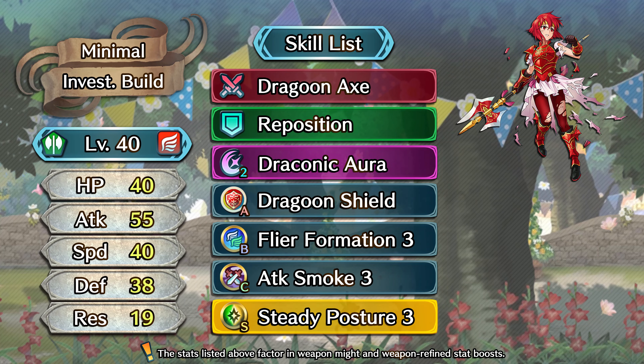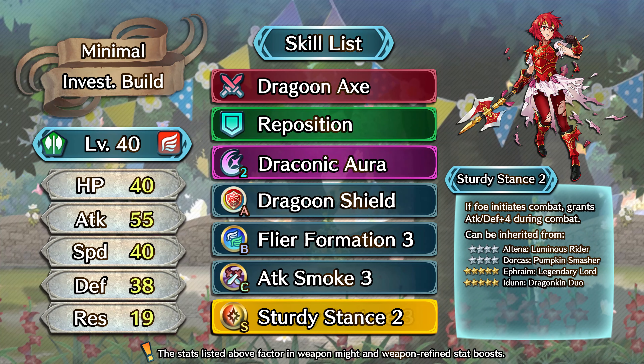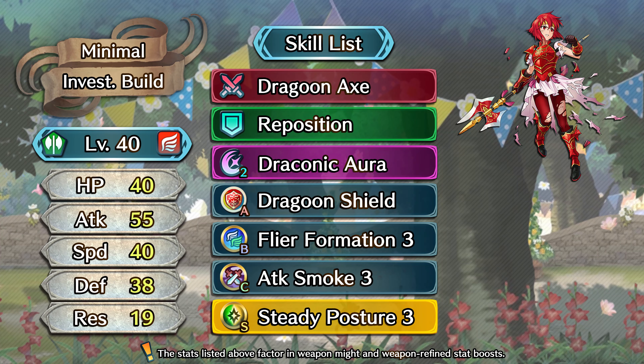Moving on to her Sacred Seal, we've got a number of options. Steady Posture 2 is my preferred choice as it provides Minerva with plus 4 speed and defense on the enemy phase, allowing these two stats to get a little closer to her high base attack. However, it's worth mentioning that Sturdy Stance 2 is one of the free Sacred Seals we get from this month's Tempest Trial. If you're able to grind it out, Sturdy Stance 2 is another viable alternative to grant Minerva plus 4 attack and defense on the enemy phase. Any skill that grants her more additional attack, speed, or defense is perfectly fine. That is it for the budget build — it's fairly straightforward and gives her a slight preference for the enemy phase, but with a stat spread like hers she's honestly viable in both phases.